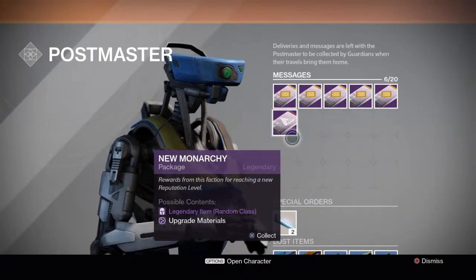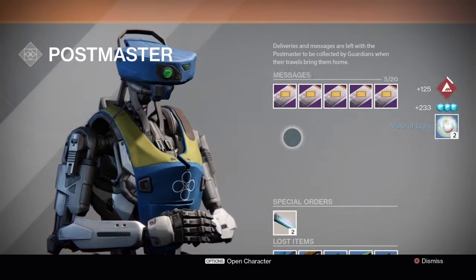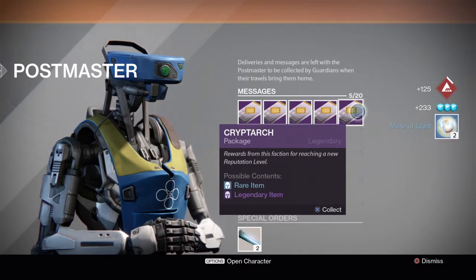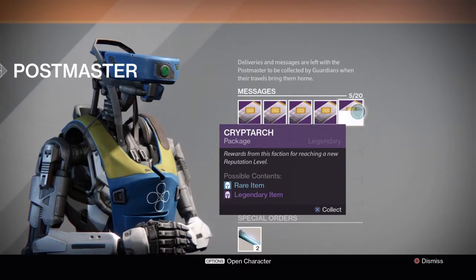Let's open our first package — this is New Monarchy rank three. We got two Motes of Light. Honestly that's not that bad because I do need Motes of Light since I've wasted like 700-plus Motes of Light trying to get the Ram.